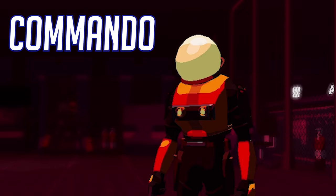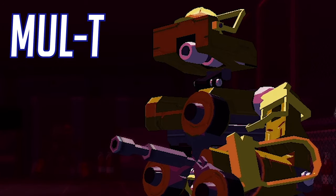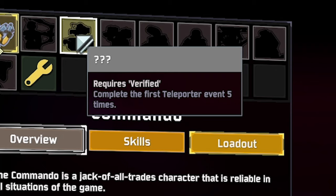The first survivor is Commando, and to get him, you just have to purchase the game. The second survivor is MUL-T, and he is unlocked by beating the first level 5 times.